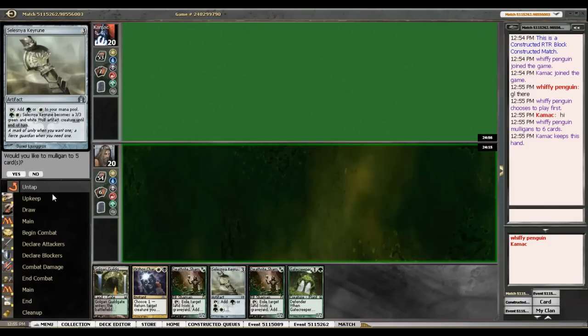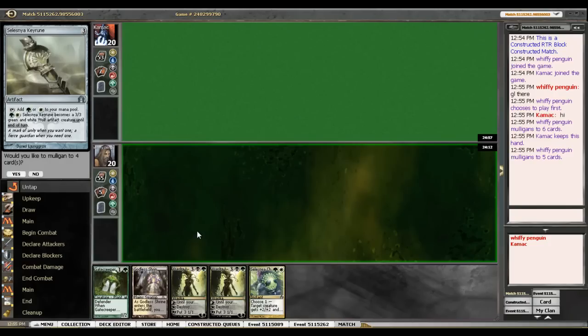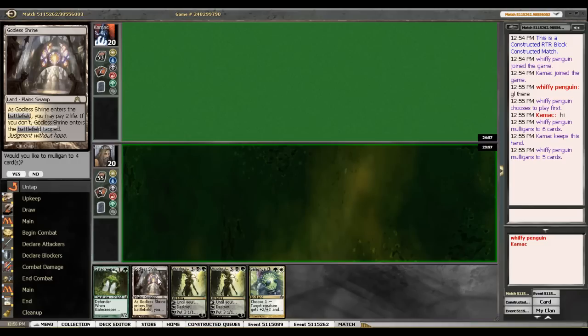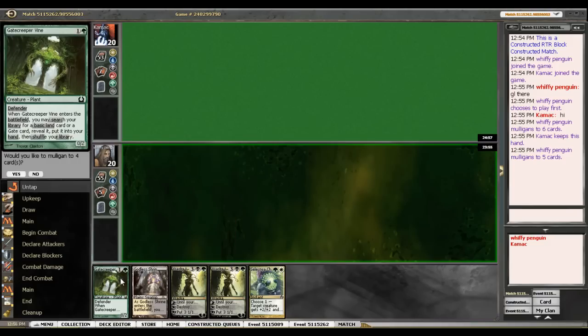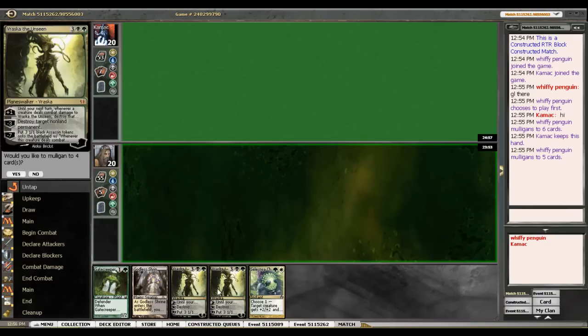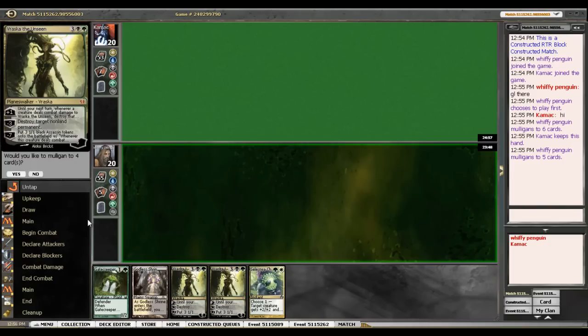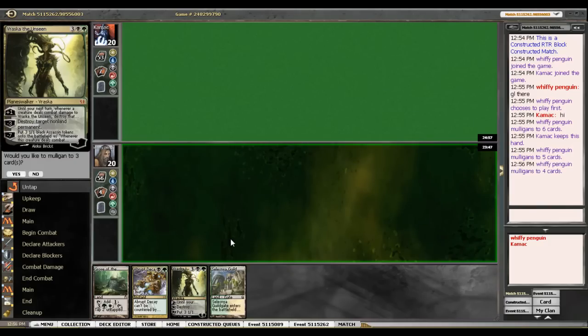Oh jeez, and we're going to have to mulligan again. It doesn't look like we're destined to win this game. I need to draw a very specific land, and then that lets me play two of my cards. I think I'm going to have to go to four, and I'll keep.